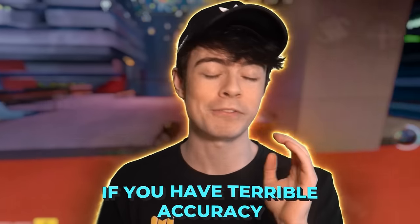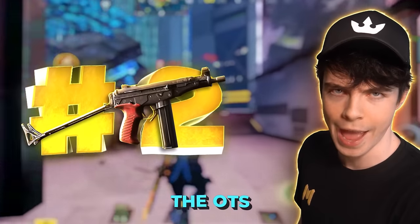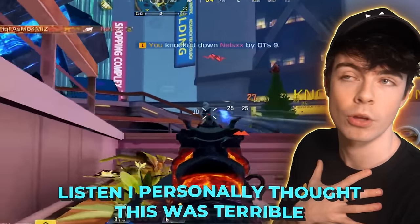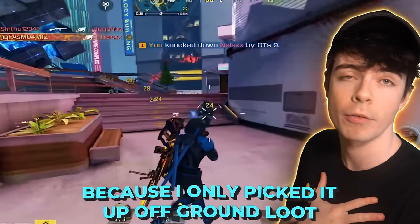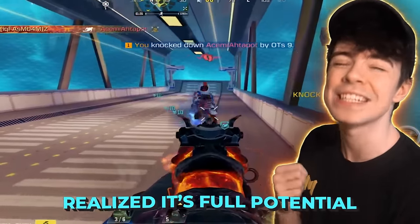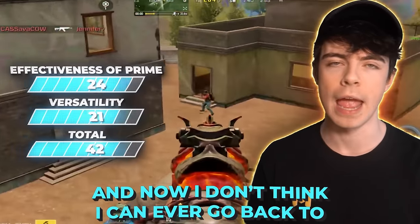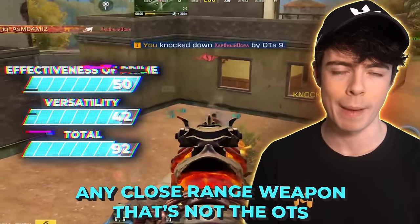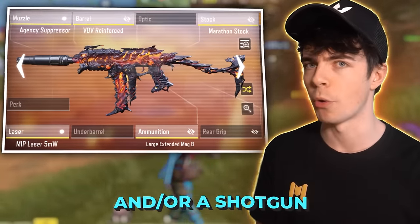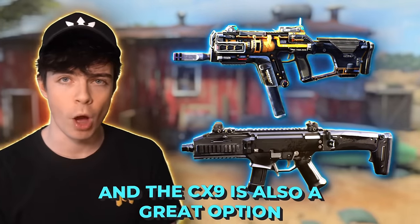But don't worry — if you have terrible accuracy and or bad movement, you're going to want to use the OTS. I personally thought this was terrible because I only picked it up off ground loot for so long, and then I got an extended mag on it, realized its full potential, made a custom build, and now I don't think I can ever go back to any close-range weapon that's not the OTS and or a shotgun. But if you're feeling it, you can try out the Finnick, and the CX-9 is also a great option.